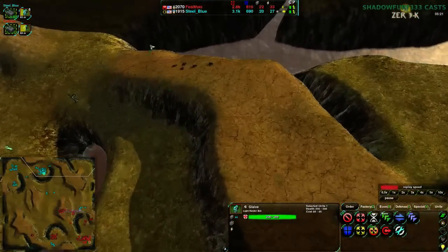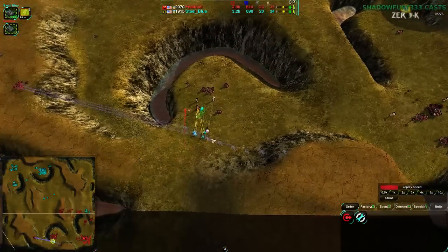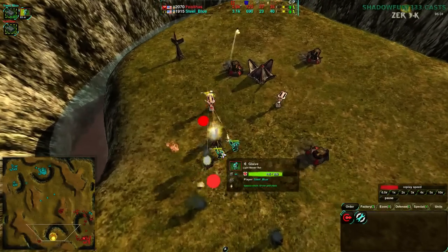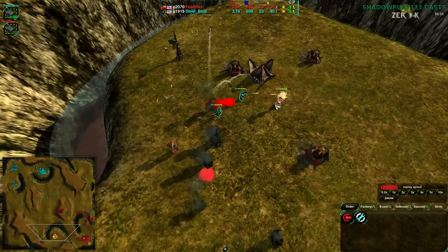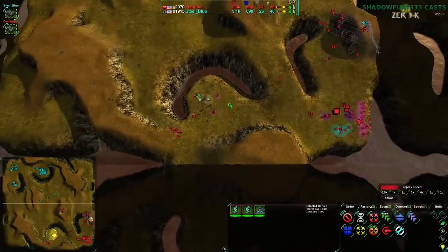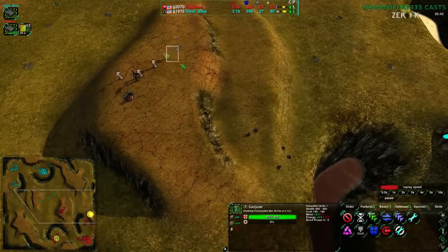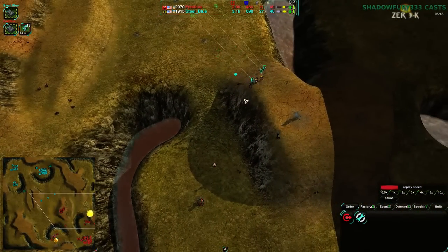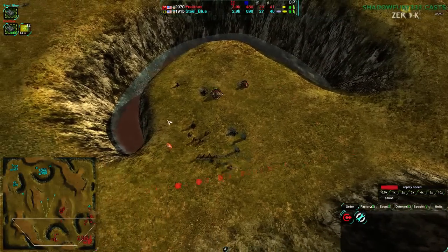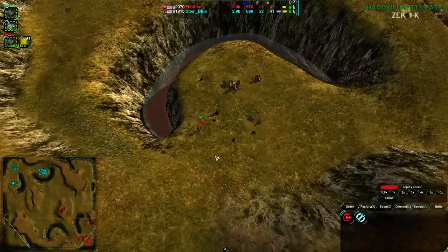Steel Blue hasn't taken advantage of this reclaim, and Felthas hasn't really taken advantage of their own either. It's a good idea to do — it's a little difficult early on, but Felthas is well-positioned to do this. Unfortunately the defenders go down. Not quite enough defenses were set up and the glaives are actually going to be able to take care of this entire base, because Felthas' glaives were not there in time. Having conjurers nearby to take reclaim is generally a good idea — and from there they'll be able to easily rebuild.